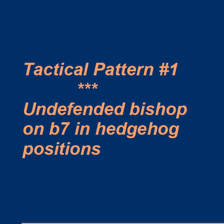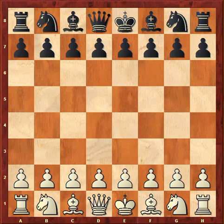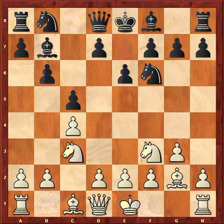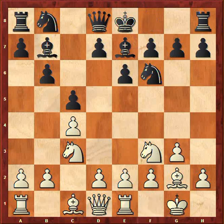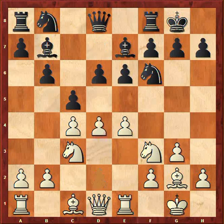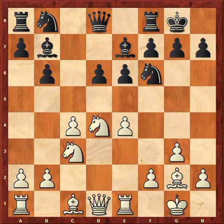On to our first tactical pattern — I call it the undefended bishop on b7, even in hedgehog positions. This often occurs in the hedgehog, and sometimes in the Sicilian you can get hedgehog-like pawn structures. The example here is a common way to try the hedgehog for white: e4 intending d4, takes, knight takes d6, and now we have the hedgehog. Usually black goes a6, knight b to d7, but he has to be a little bit careful.